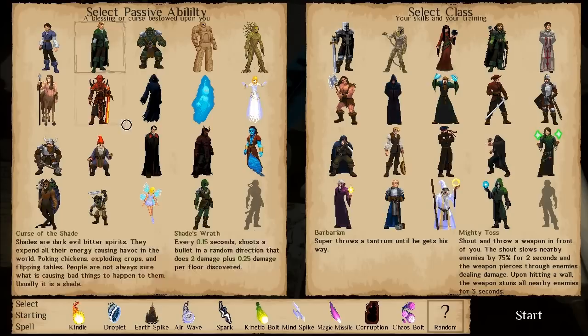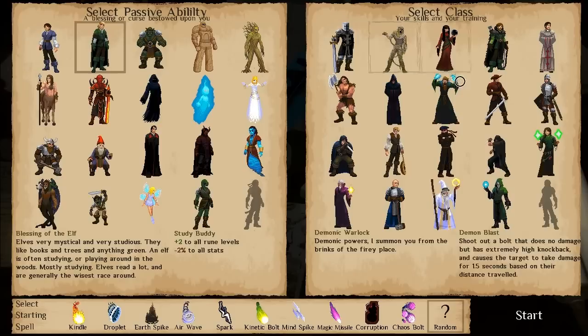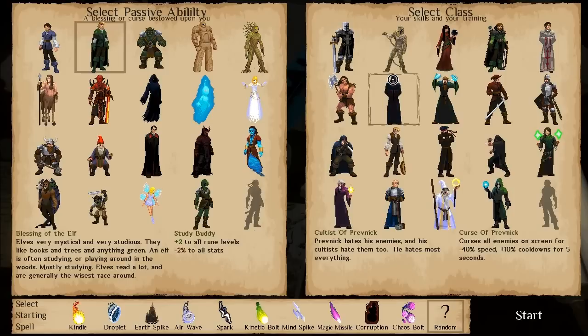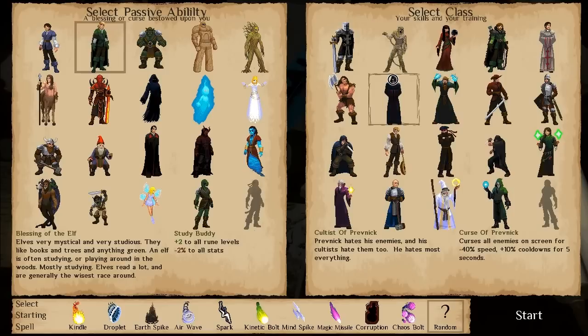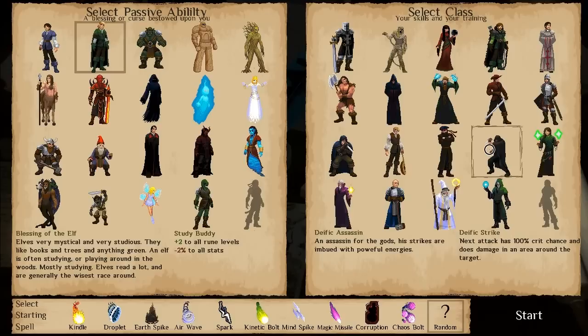So I'm actually going to play an Elf. As for classes, I like the Cultist of Prevnik, who slows all enemies and increases their cooldowns on their casting. I also like the Deific Assassin for the ability for your next attack to automatically critical. And I also quite like the Corpse Creeper. But for me, I think we're going to play an Elven Assassin — actually, an Elven Cultist.